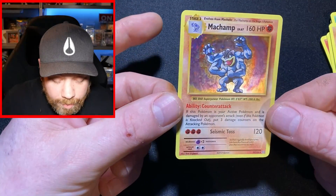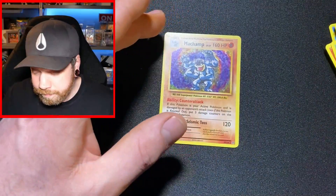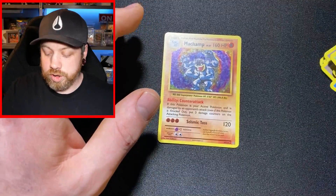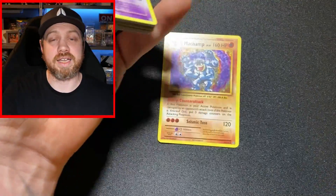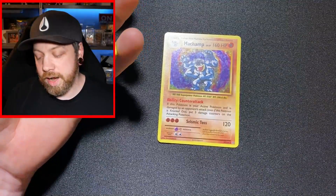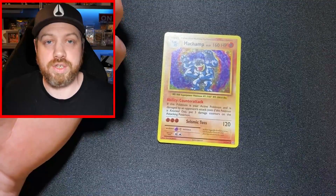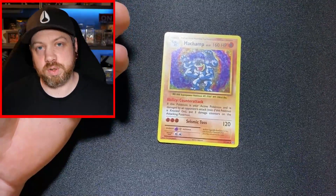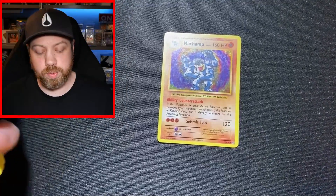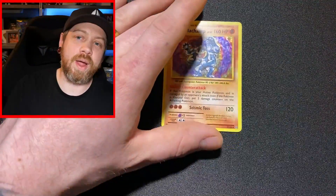We've got a Machamp holo! The centering is a hell of a lot better than the Brox Grit. I'm happy with that — let's go. Was it worth opening? I always love opening Evolutions because it's a reprint and it takes me back to being a kid and collecting. It's worth it — like opening Celebrations recently and hitting that Blastoise or Venusaur; those base set cards are what it's all about.